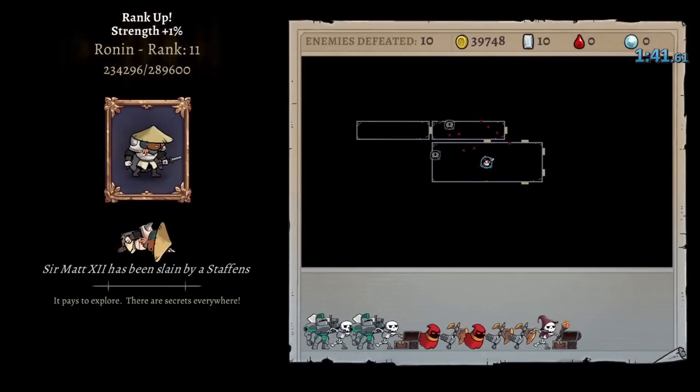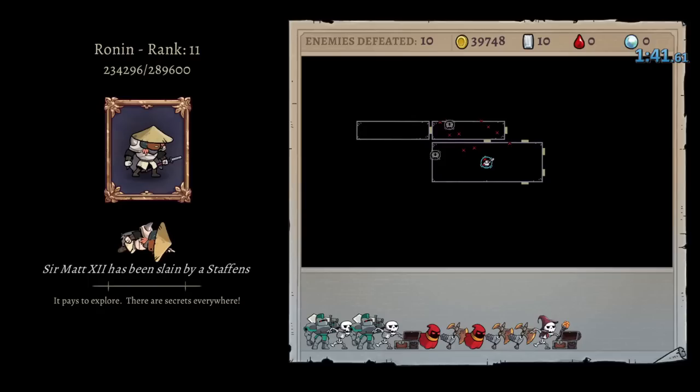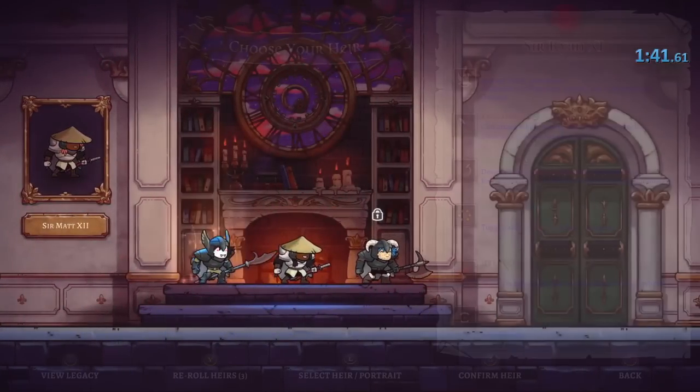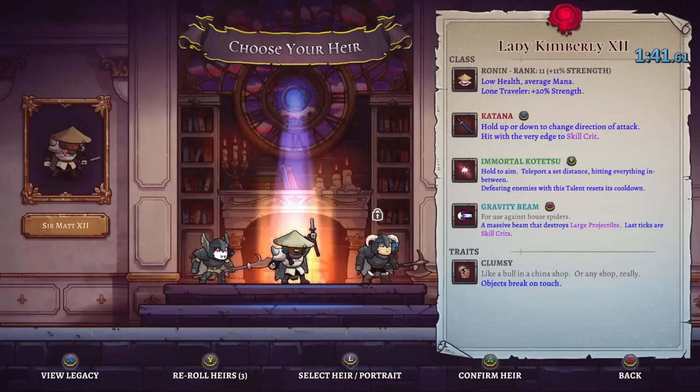Not even two minutes in, got two chests for 39,000 gold - so this was actually even better than the previous run on a minute-by-minute basis. Killing enemies is probably worth it but trying to kill that big enemy seemed really dangerous. Since that was so fast, maybe we'll try another one really quick to see if we can get another good gold multiplier. Going for the highest percentage is probably worth it when your goal is simply to earn gold.